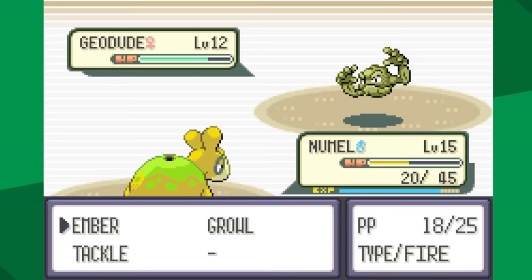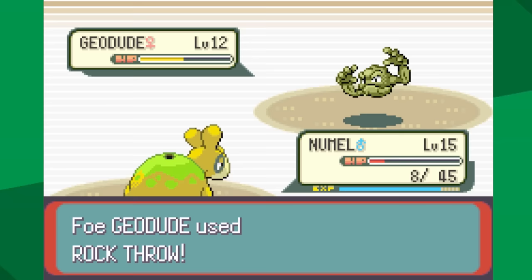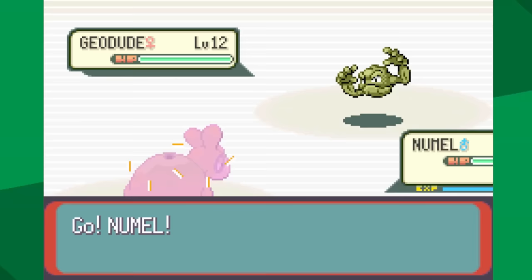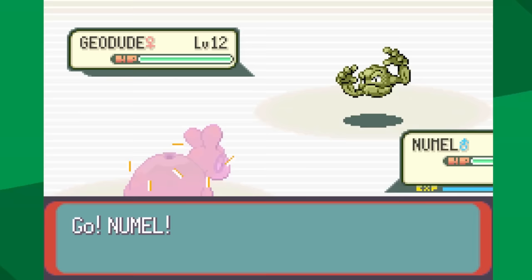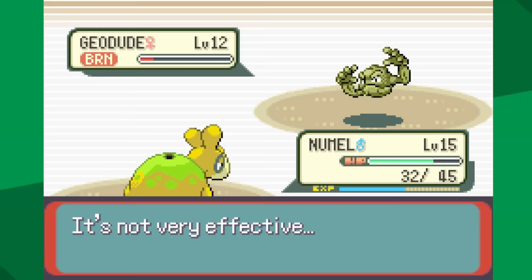We're at half HP and we've only knocked out Geodude number one. Our Oran Berry triggers, so we're above half for a second, but then Geodude hits with Rock Tomb. We're not getting good ranges, and Roxanne does have two potions — it's just not going to work. I do keep battling Roxanne, and I occasionally made it to Nosepass. When you burn a Pokémon — and it's only a 10% chance with Ember — the opposing Pokémon's attack is halved. So having Geodude only deal six damage and lose one-eighth of its HP is pretty helpful.